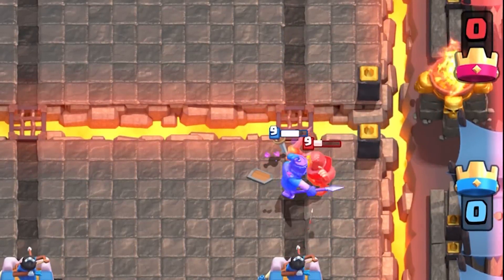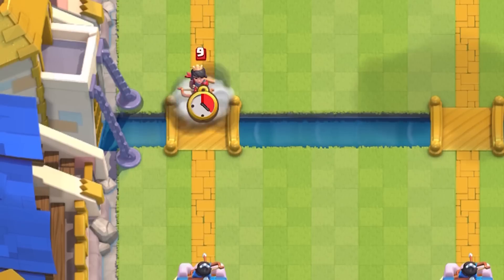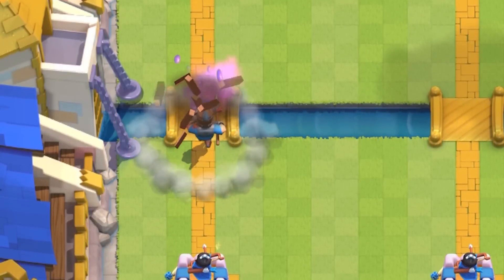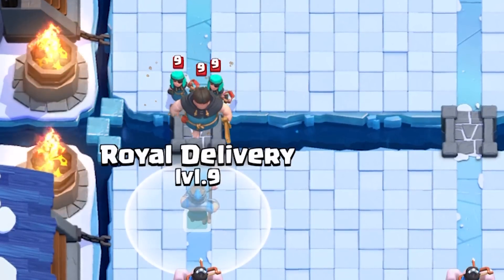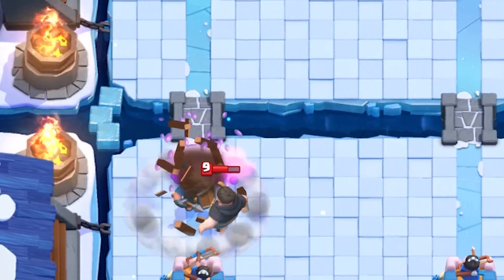All swarmies including scarmy, goblin gang, and even minion horde are squashed instantly. With its three-tile radius it'll be hard to miss — even a bridge-planted princess can still be hit by Royal Delivery, as the three-tile radius just reaches the tip.